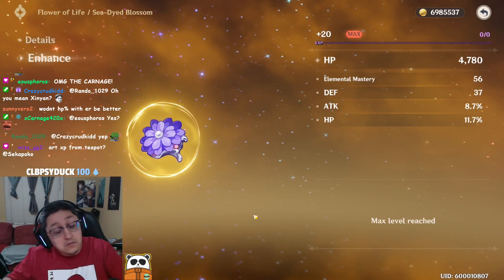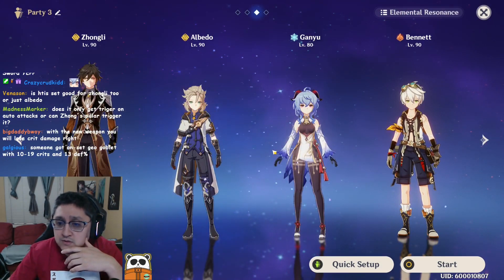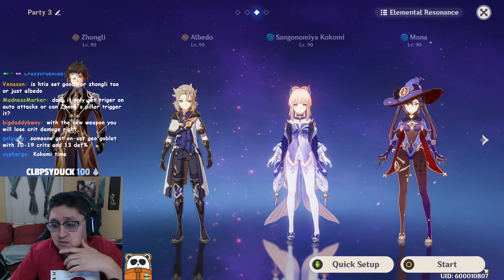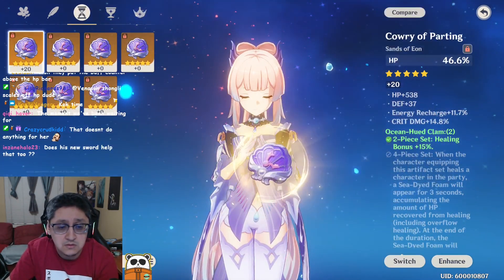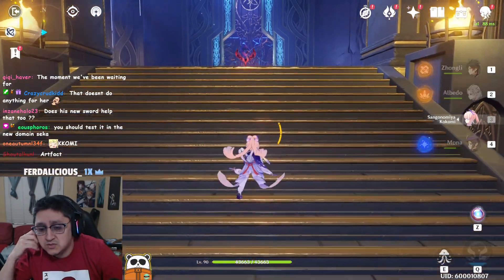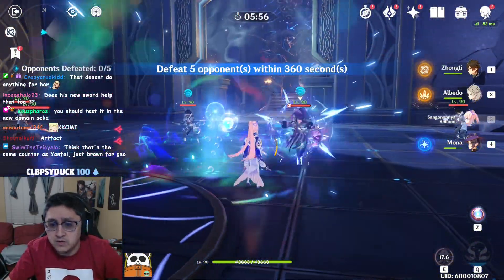I'm going to throw Kokomi in and use Hydro resonance to make this crazy. We got an HP piece, healing bonus piece, HP piece, HP sands, and then the HP goblet. So we have the four-set on now for the healing bonus set. I've got 43,000 HP on Kokomi — could be doing better — but let's check this out. We got the healing for overhealing now.